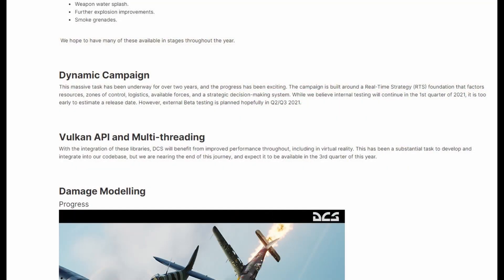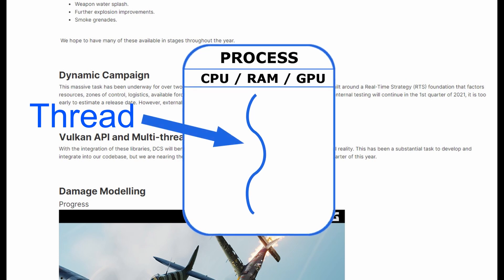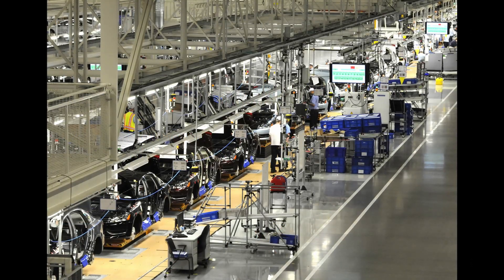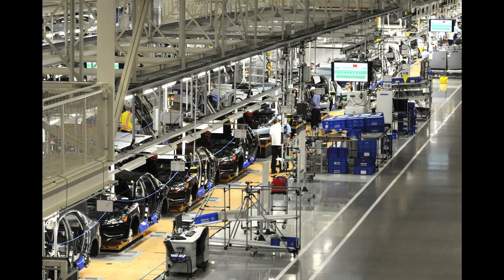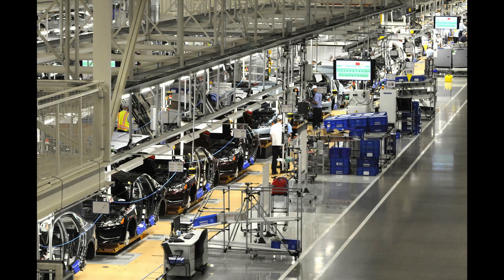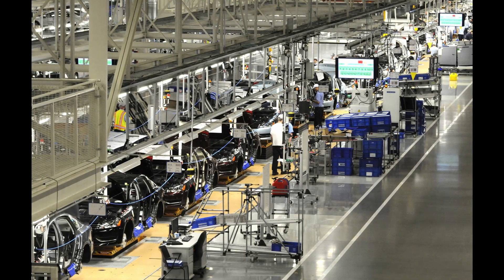One of the things a lot of people are excited about is the Vulkan API and its implications for multithreading. When software runs on our PC, it is organized into a process, and everything inside it shares computer resources to get a job done. Within that process, your workflow is organized into a set of steps known as a thread. This thread acts just like an assembly line — it takes raw data and builds it into a picture rendered on your screen as a frame. Faster assembly lines give us more frames per second. But a thread can only be worked by a single core of a processor, so a one-thread process in an eight-core processor will see only one core working while the other seven sit idle.